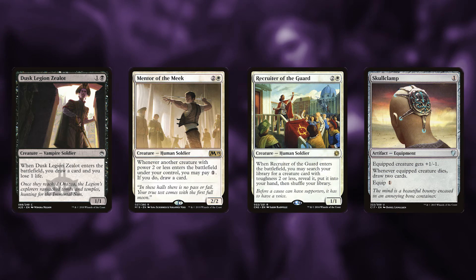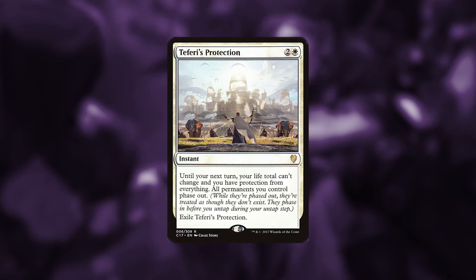Recruiter of the Guard allows us to go grab anything with toughness two or less, and Skullclamp so we can spend one mana to kill one of our creatures to draw cards.